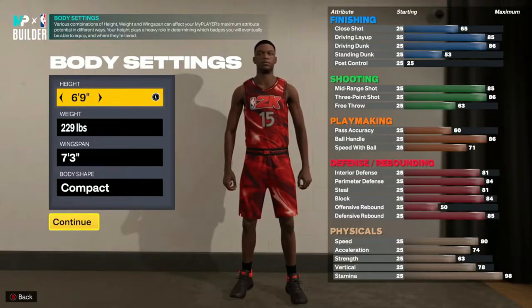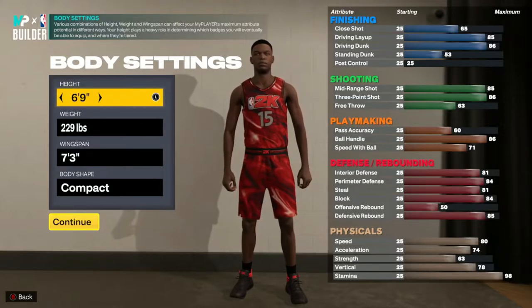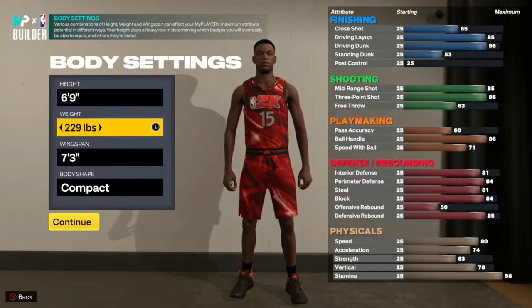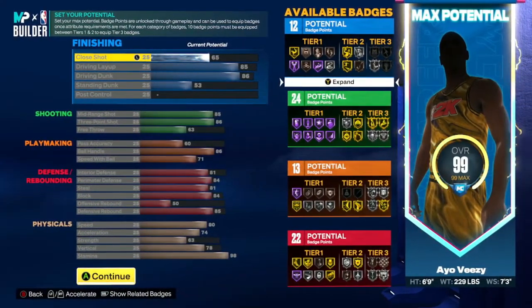My build does literally everything, and I mean everything. We're gonna get into it. First off, we are 6'9", 229 pounds with a 7'3" wingspan, which allows me to have a very high three-pointer, very high mid-range, high ball control, and high speed with ball. As you can see from the vitals and attributes, my build can literally get every badge I want at some point at either gold, silver, or hall of fame.